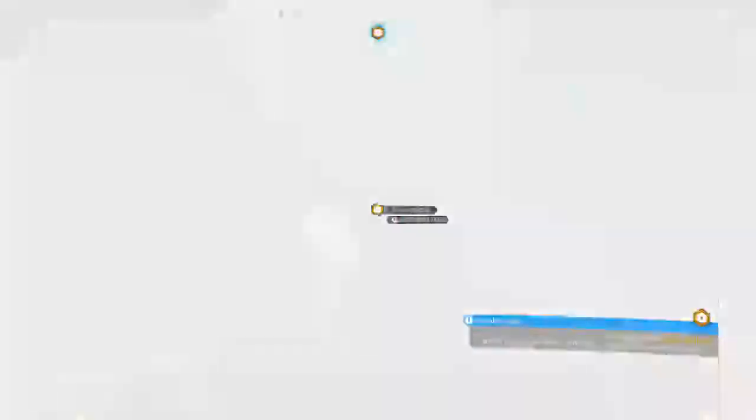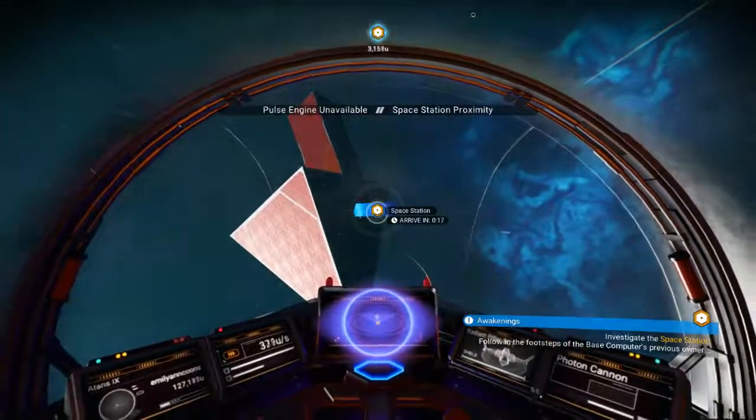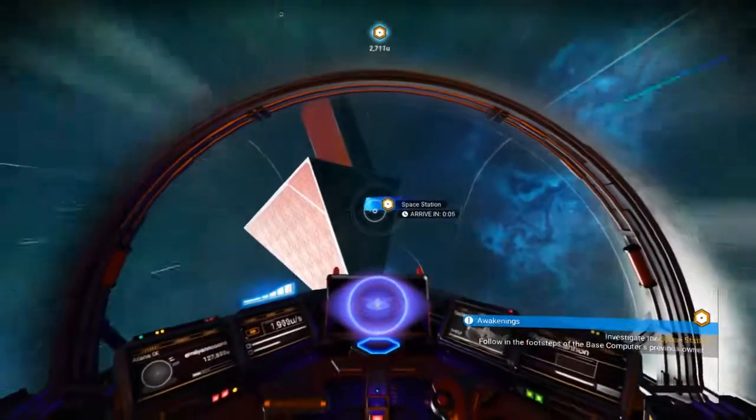4, 3, 2, 1 — and there's the space station. Space station proximity — pulse engine unavailable.